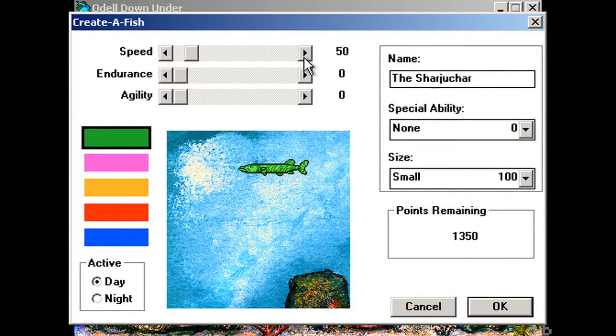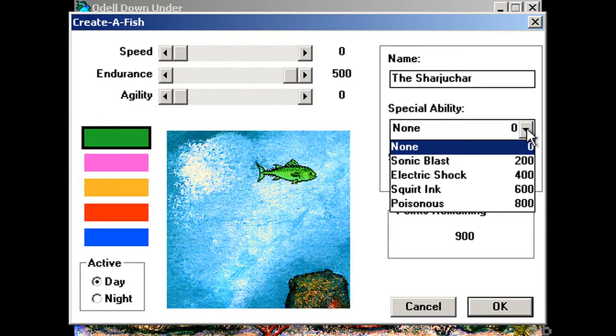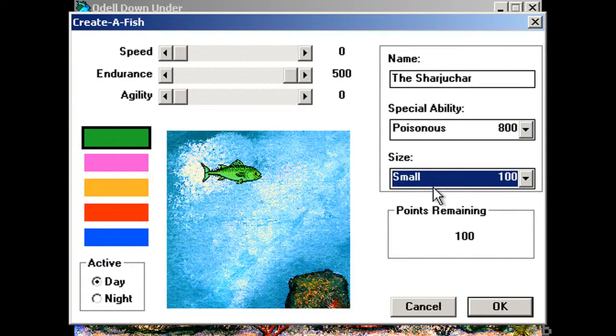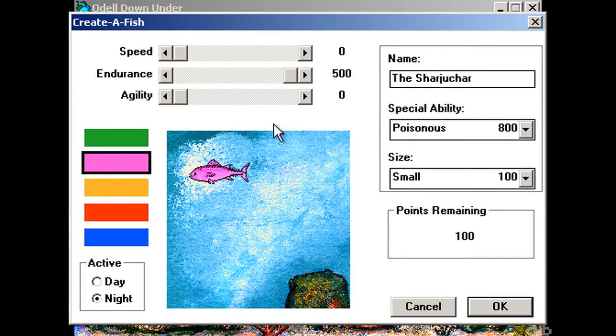Let's see... let's go maximum speed. Well, wait — we have points here. Okay, 1400 points. Endurance — that's probably my downfall, so that should probably be maximized. Special ability... I wonder if you have to trigger these. I think poisonous is probably the best choice. Small is fine — well, small is gonna have predators. I like a purple fish and a nighttime cycle. Let me balance these out a little bit.